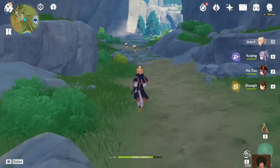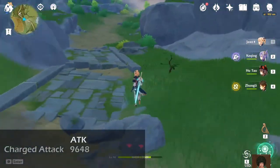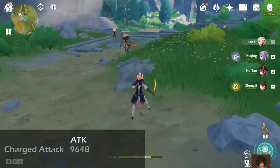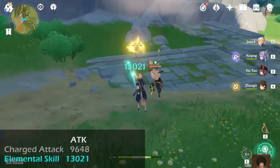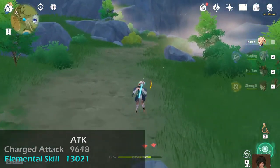So let's do some testing. 9.7 for the charged attacks. We'll see her elemental skill, how much damage we are dealing — 13k. Reset again and I'm going to change to the anemo goblet.